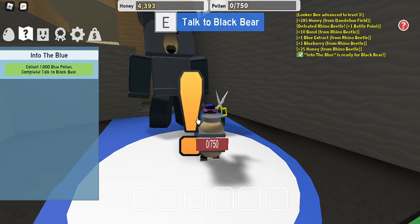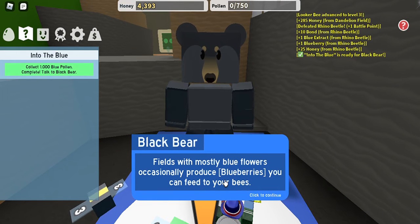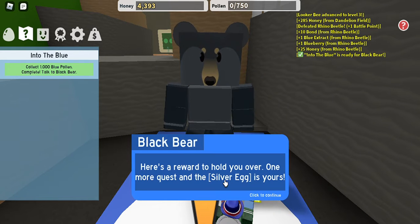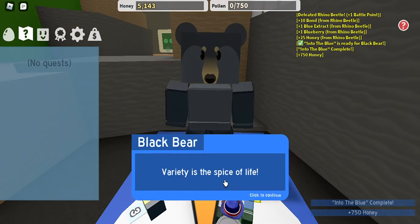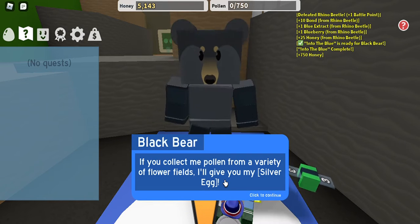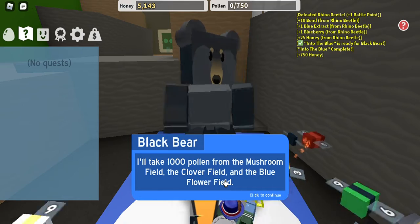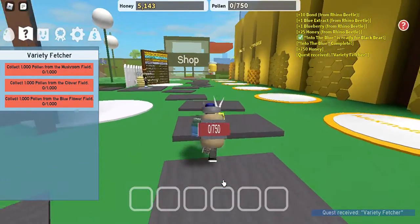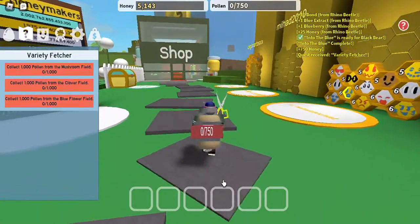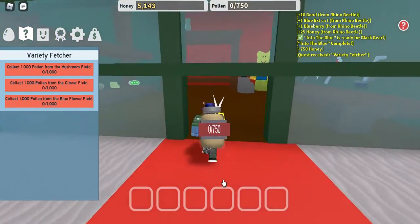Nice job. Did you find any blueberries out there? From the Rhino-Eater, these are mostly blue flowers — they produce blueberries you can feed to your bees. One more quest and the silver egg is yours. Quest rewards: 750. To collect pollen from a variety of fields, I'll give you my silver egg: 1,000 pollen from the mushroom field, the clover field, and the blue flower field. We only have a level 3 cutting tool and a level 2 storage tool, so we might need a bit more of that.